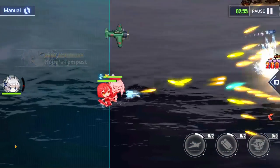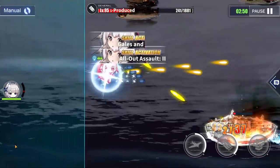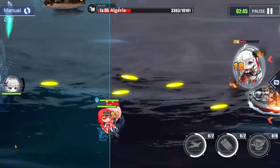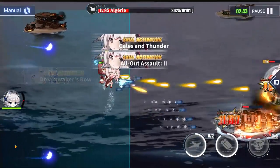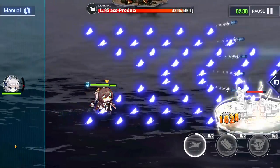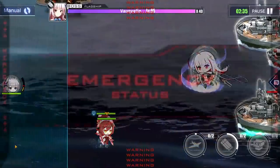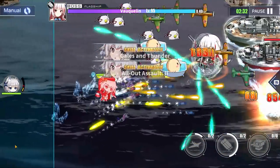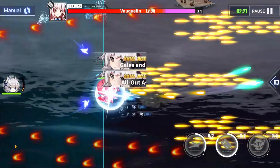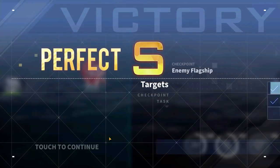For the boss battle showcase, we're using Baltimore and Kazugumo in the front and my level 125 Shinano, since I need to raise her affinity — she's about two affinity points away from 200. This shouldn't take too long because Shinano is absolutely a menace, so as long as she hits her airstrike on the enemy, we should be good. And there it is — that concludes the battle showcase.